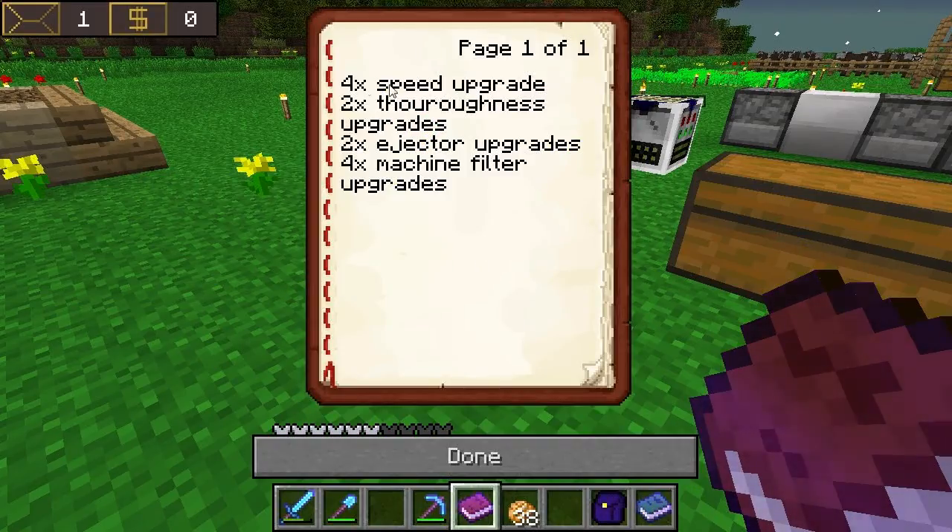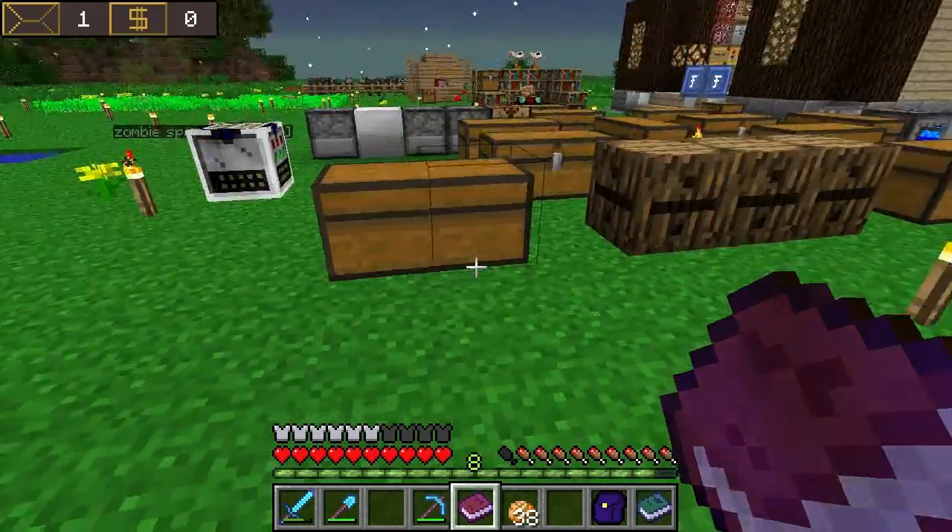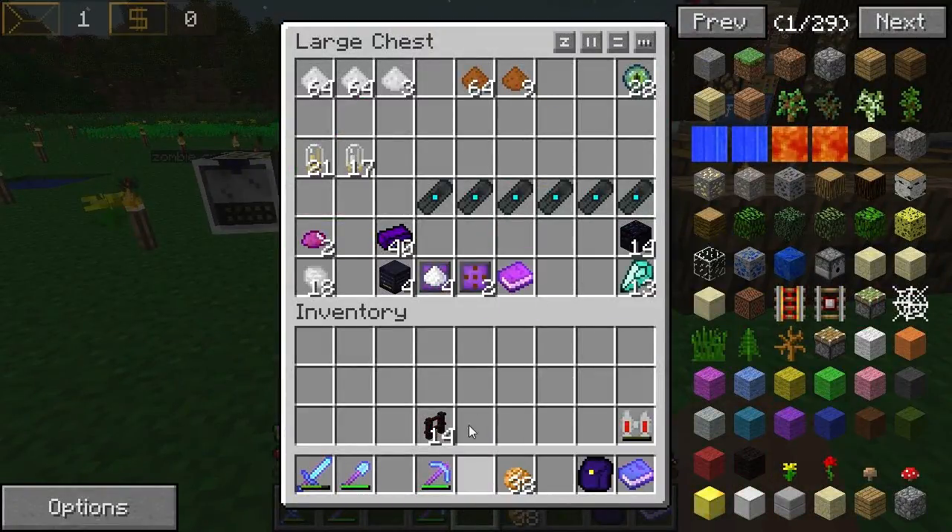Last time we already made some of the upgrades and I've talked to Cubstep and he's been so kind to prepare me a book — this is what I need for four routers. I need four speed upgrades, two thoroughness upgrades — we already have those — two ejector and four machine filter upgrades. So let's go check it out.